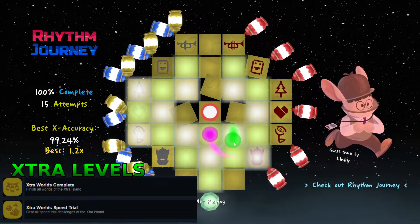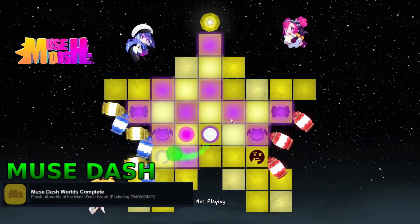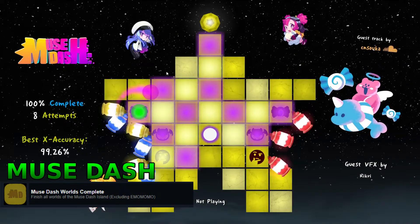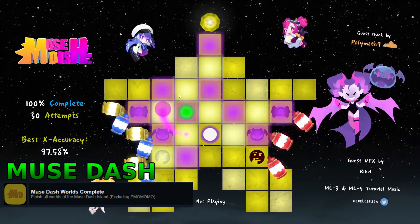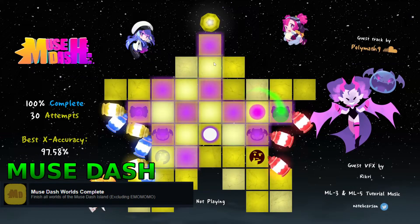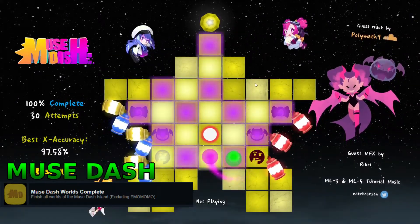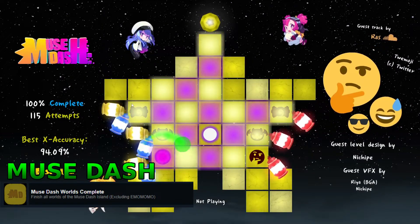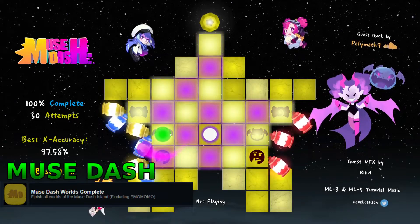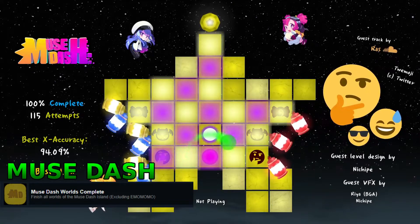For the last achievement, you need to come over here and complete this one, and then complete this one as well. I think you need to speed trial both of these as well to be able to unlock the last one here. So once you've beat these two, speed trial them, which will unlock this — and then you need to beat this one for the final achievement.